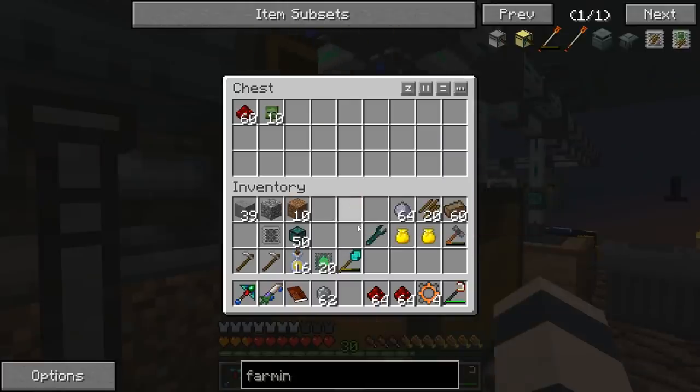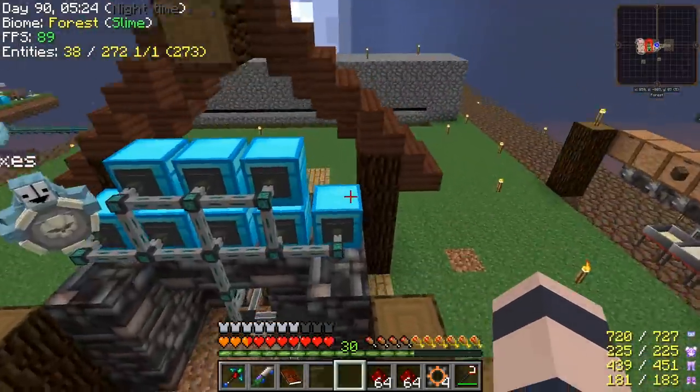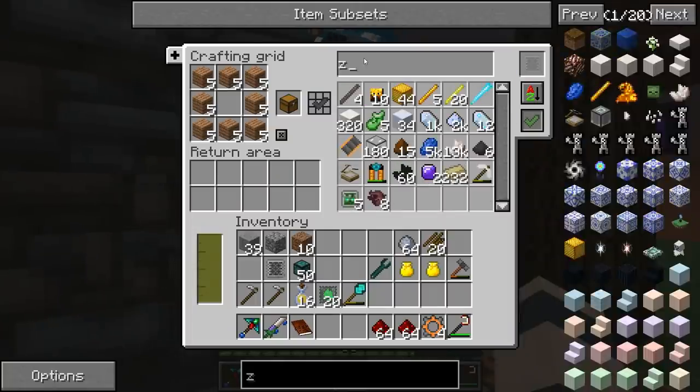So now if we put redstone in here, zombie heads, silicon, solarium — it should all automatically go into here. Yeah, and it'll keep making them. And then those should end up in our inventory panel, I believe. Let's check it out. Yeah, we got five of them in there. Cool.